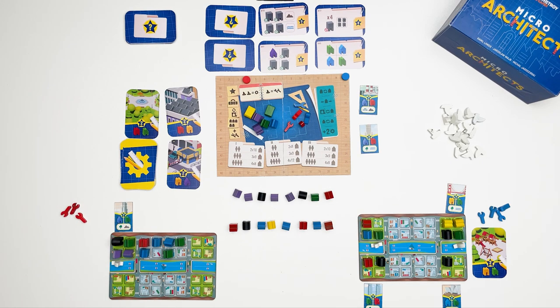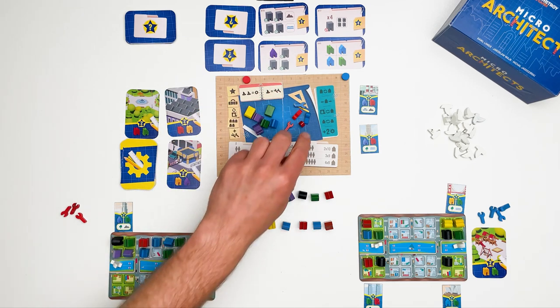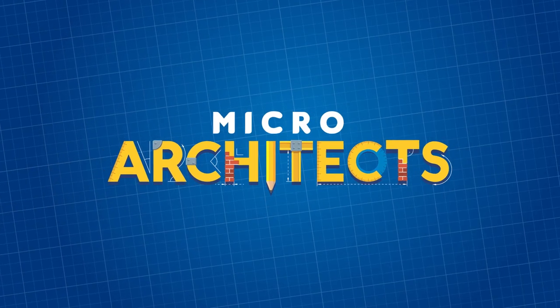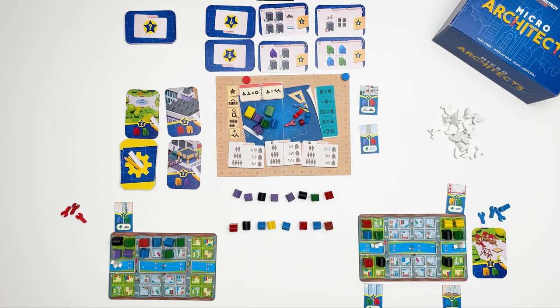Players may also use one of their unused boats to retrieve two action tokens they've already used. After round 3, score points the same way as after every other round — for goals, services, and landmarks. Additionally, each unused boat token is worth 2 victory points and each unused action token is worth 1 victory point. The player with the most points is the winner and chief architect of the city.